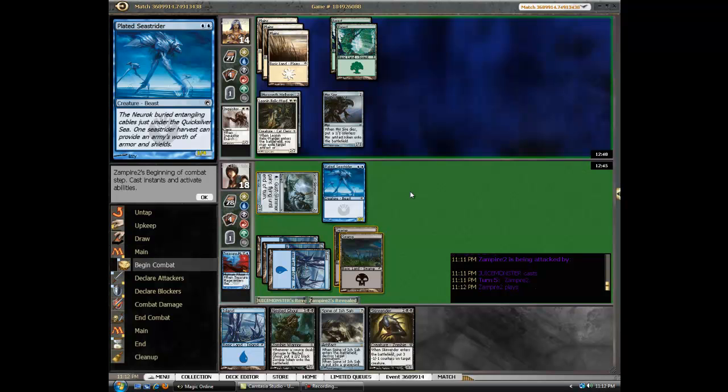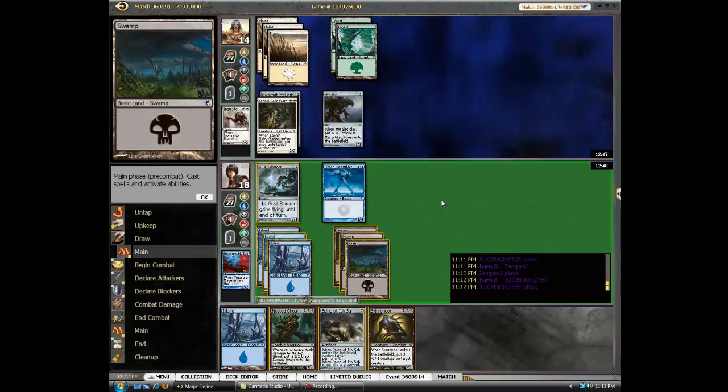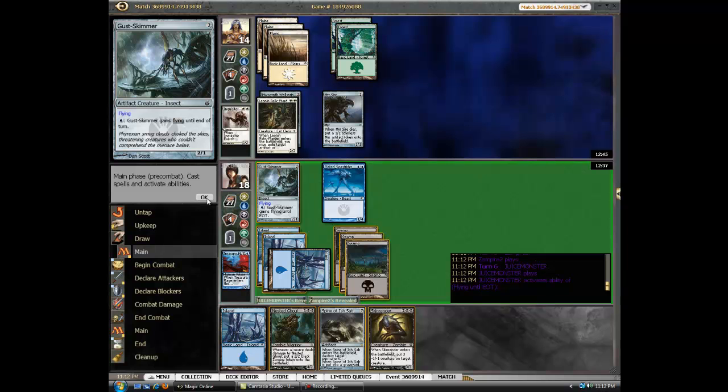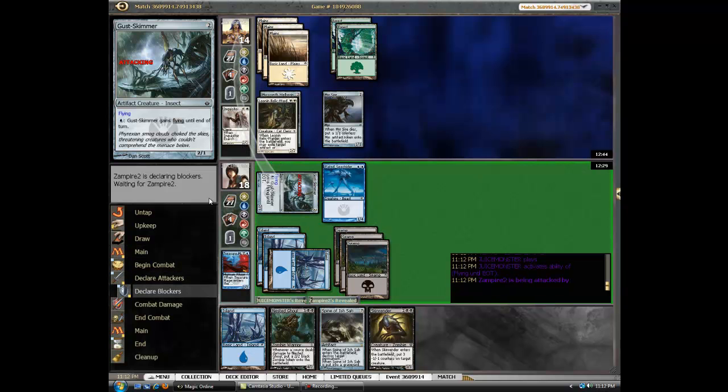What's this guy doing? He's taking forever. I can F6 here because he just took forever. Now I'm getting a lot of mana, which is pretty sweet. I can make him fly. I could attack and then play my Nested Ghoul. I like that.